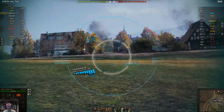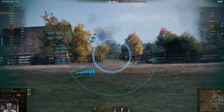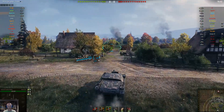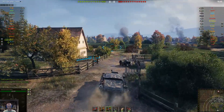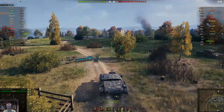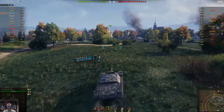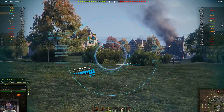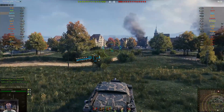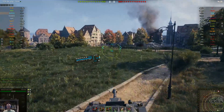I really like this new update for the Aslain's mod pack — this new DG sight mod. It's a little different than what it used to look like and I'm really liking it. When you aim in on something, the reticle spins in the center, kind of like it's winding in on what you're going to shoot at.